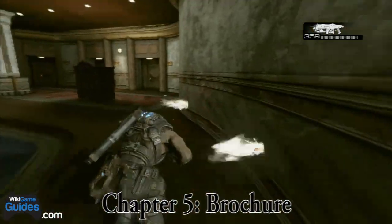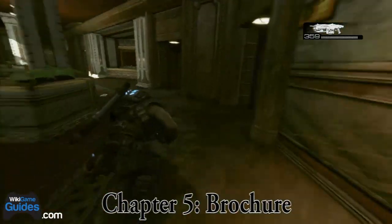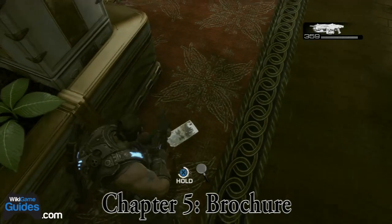There's gonna be some enemies down here. I'm just gonna run past them if you're on a lower difficulty like I am. And the brochure is next to this pillar in the back.